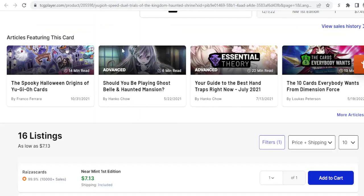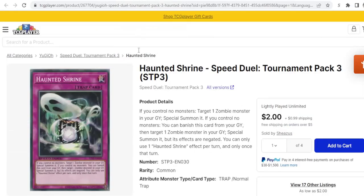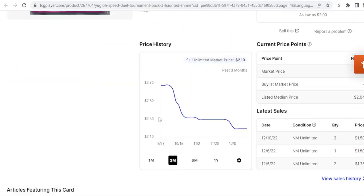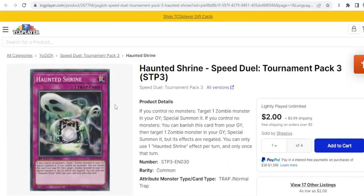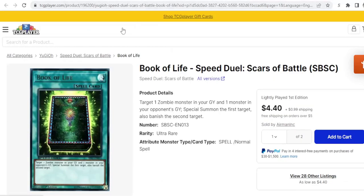Next we have Haunted Shrine. Whether you want to spend around seven for an ultra or under two bucks for the common, I think this card is going to be very good in the next set. We're getting vampires, and vampires are all zombies. This card lets you special summon a zombie from your graveyard twice — that's very good card economy and a powerful effect. It keeps you alive on your opponent's battle phase or lets you start off a push.